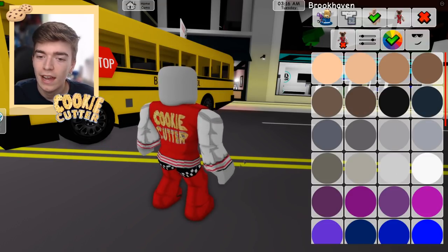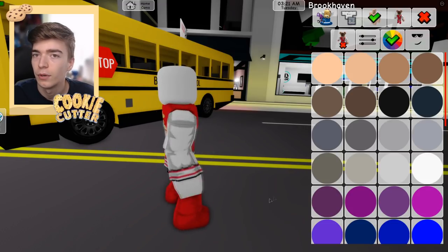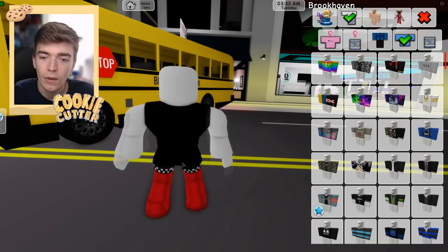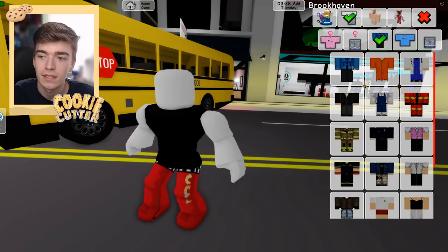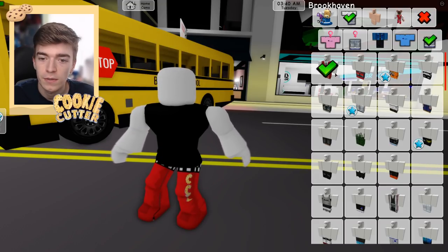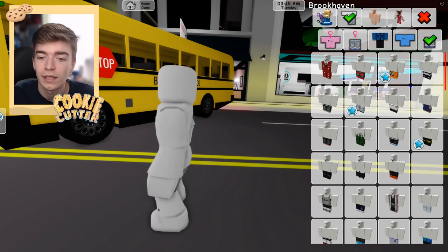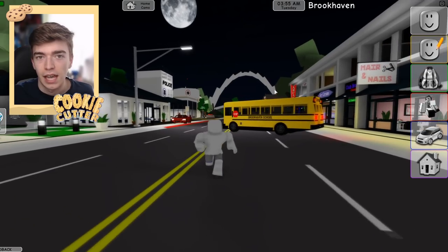Next, we're going to choose the color gray - this one kind of works well, or you can do white, whatever one you like more. Next, select a t-shirt and then unselect it. By doing so, it goes and reverts your character to wearing nothing. Then go and repeat the same process for your trousers by clicking on one and then clicking off. And now we have absolutely nothing on.